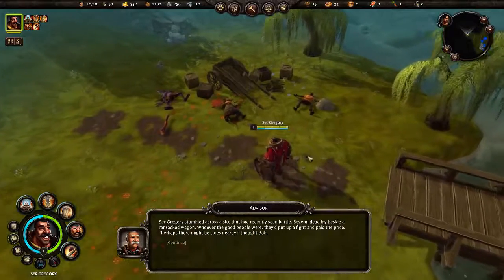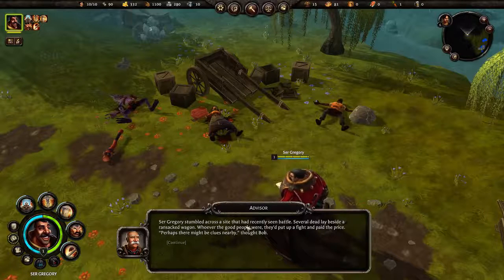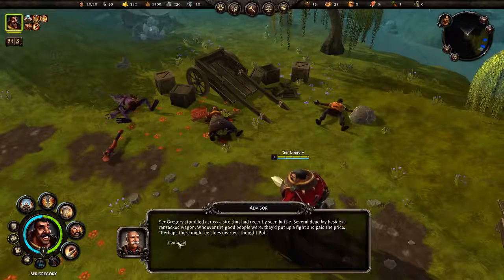We crossed over the bridge with Sir Gregory and got to this site here. The advisor is telling us Sir Gregory stumbled across a site that had recently seen battle. Several dead lay beside a ransacked wagon. Whoever the good people were, they put up a fight and paid the price. Perhaps there might be clues nearby, thought Bob.